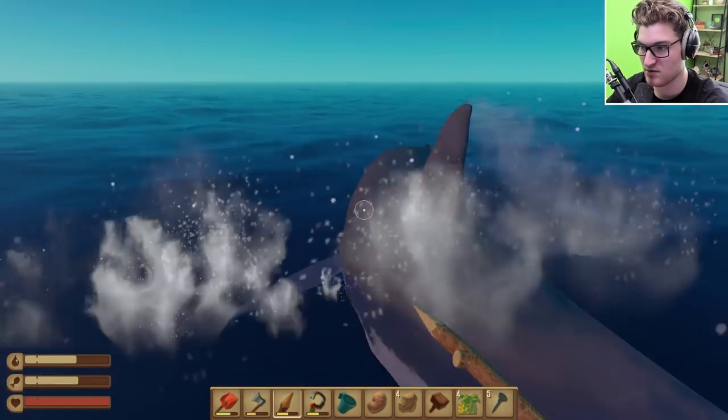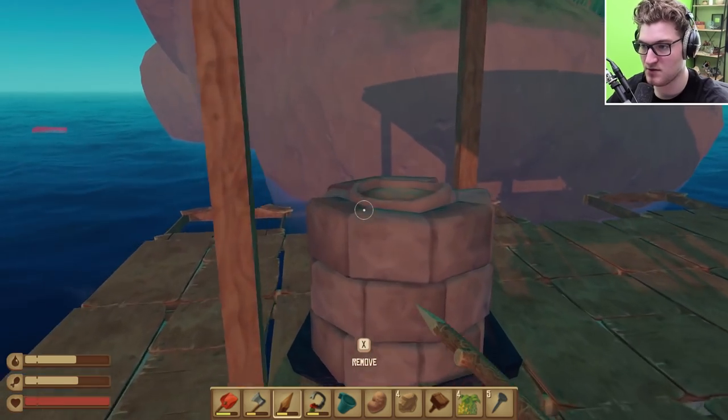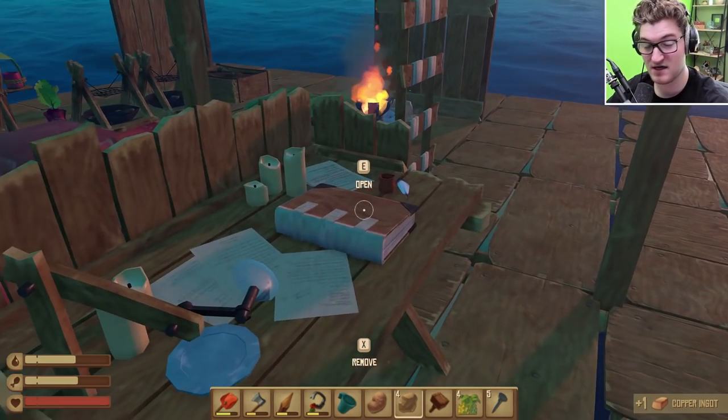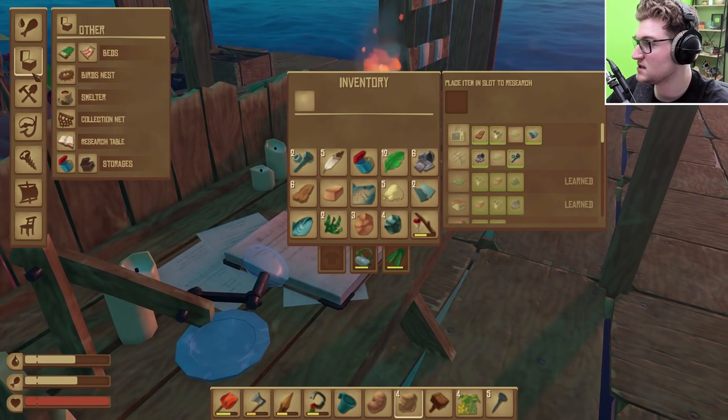Mr. Sharko is going to town here, I'm gonna poke him - always gotta poke him. So we have copper ingot now, and we have enough copper ingot to craft a circuit board, which is what we are going to do.